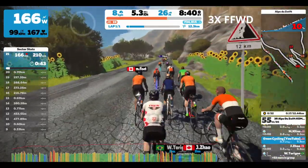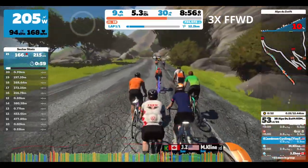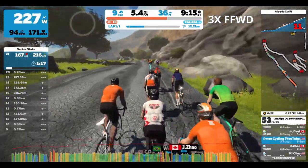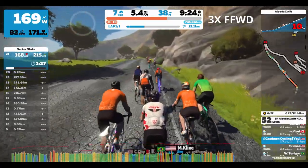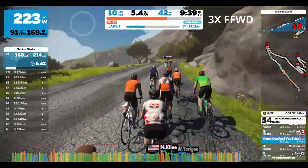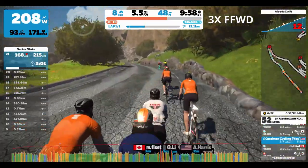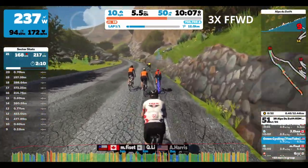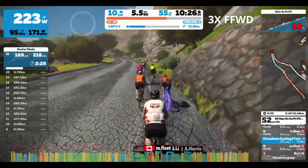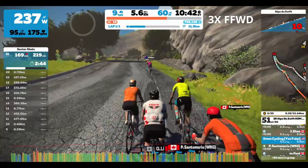I'll go ahead and skip forward a little bit just to get an idea of how these hairpins work. It's a nice setup that they add onto Zwift for this climb. On the right hand side it shows overall where you are in the climb with the next three or four segments — just a bit of a detailed map. And then on the left hand side it tracks your sector stats for each segment between the hairpin turns, which really helps to maintain a steady pace. You can see your heart rate for the last few minutes during a segment and where your average power sits.